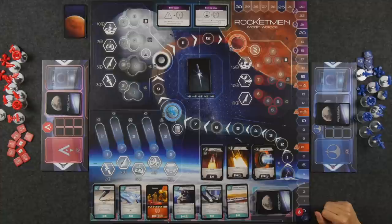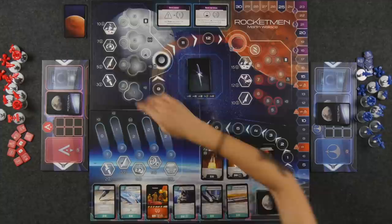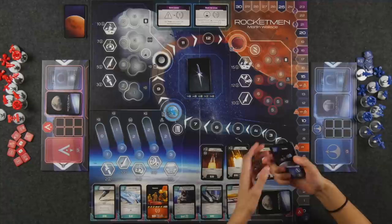Right on the board. Just to give you the lay of the land, this is the main board, and these are the three different locations. We have Earth's orbit down here, the Moon, as well as Mars. Over the course of the game, we're going to be attempting to launch missions to each of these three different locations. Each player starts the game with their hand of 12 mission cards, and these are identical.